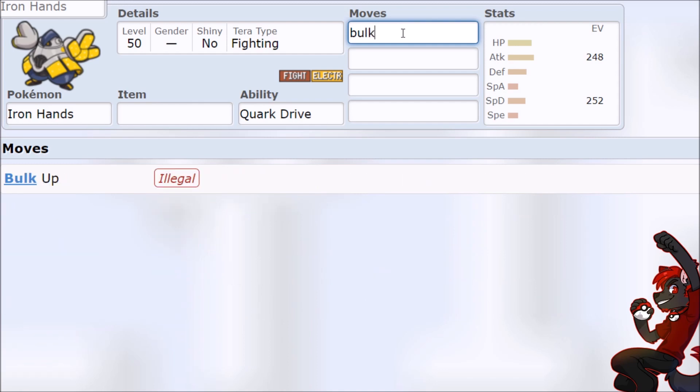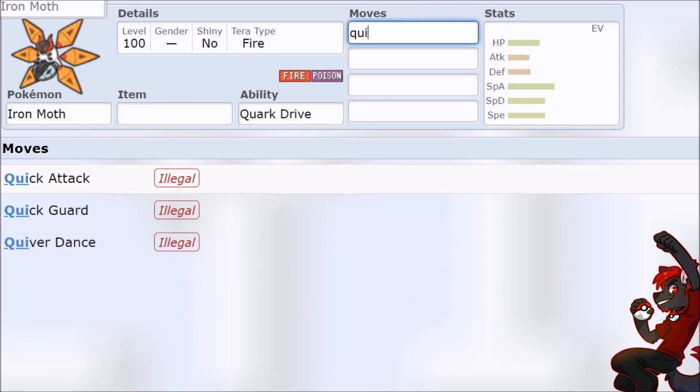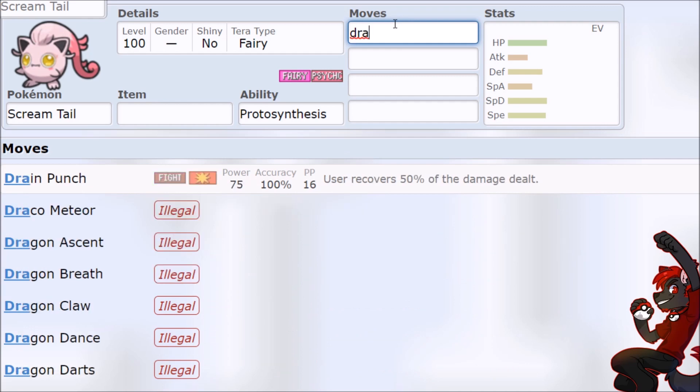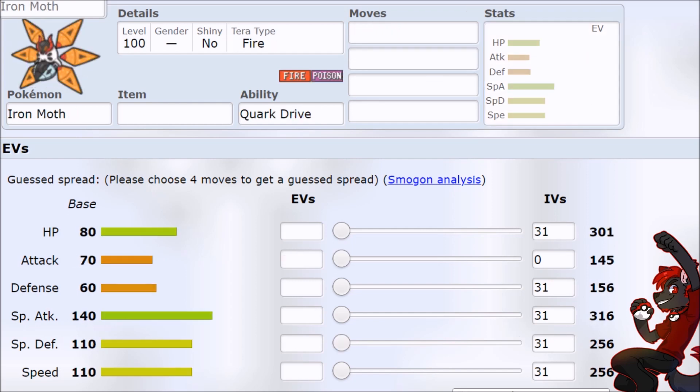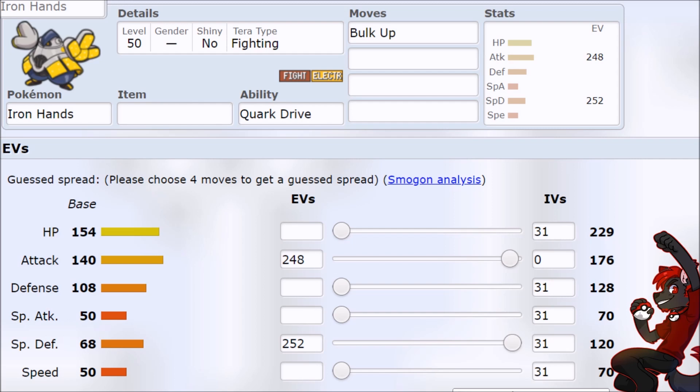What is wrong with Generation 9 design? When setting up for this guide, I just lose my mind with all the nonsense — whether it's the existence of Dondozo, Gholdengo, and Garganacl, or the absurdity of Iron Hands not getting Bulk Up, Iron Moth not getting Quiver Dance, and Scream Tail, the fairy-type Pokemon, not getting Draining Kiss. But stat-wise, all of these Pokemon are effectively Mega Evolutions or better, with even better-tuned stats and the ability to use an item. We're in Crazy Town!